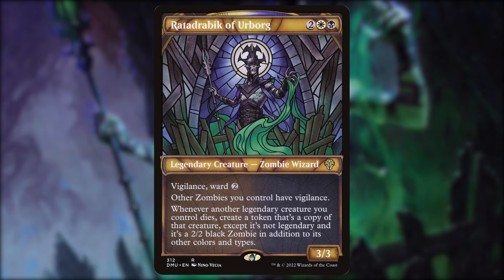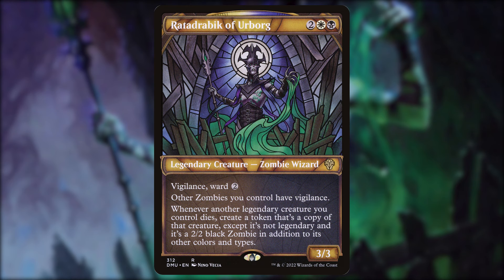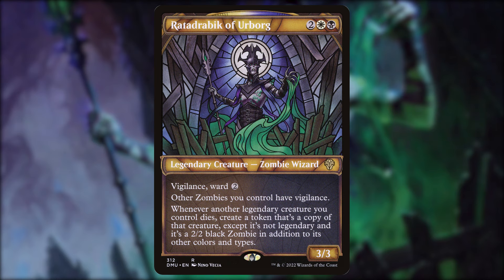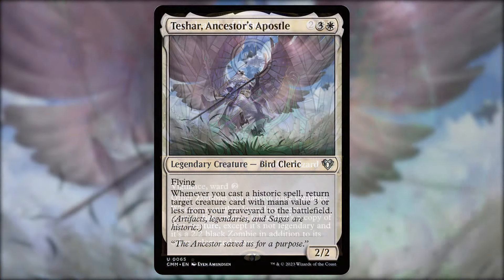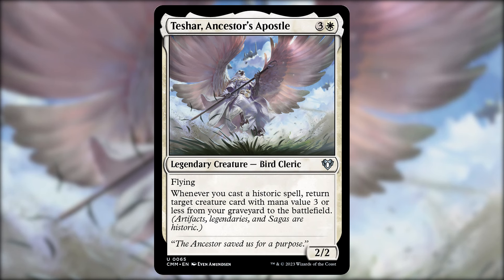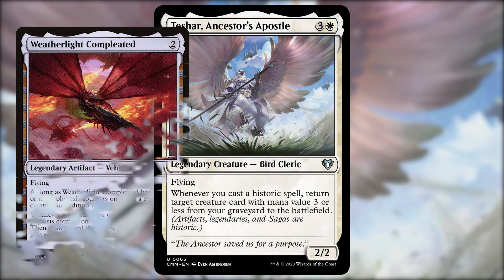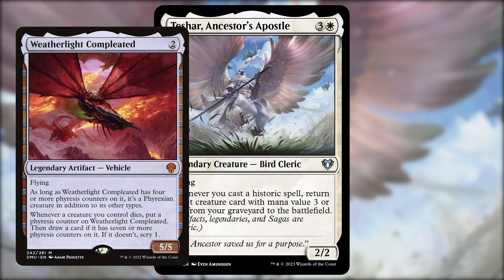Rahabdrabic technically isn't recursion — you're creating a token of your commander. We only care about the death trigger, not whether it's a token or the actual commander. It gets you an extra trigger every single turn for free, which is really nice. Teshar, Ancestor's Apostle — three and a white, a 2/2 bird cleric with flying. Whenever you cast a historic spell, return target creature card with mana value three or less from your graveyard to the battlefield. Even without being a heavy historic deck, mana rocks and other legendaries will trigger Teshar to get back your commander.